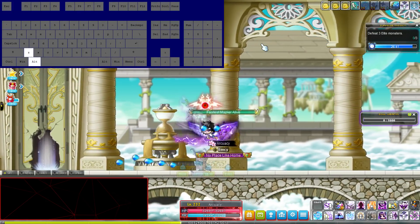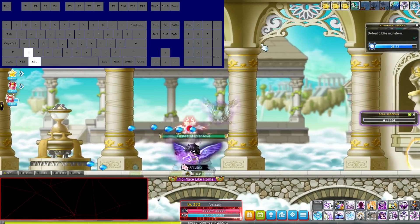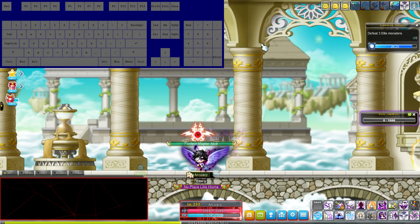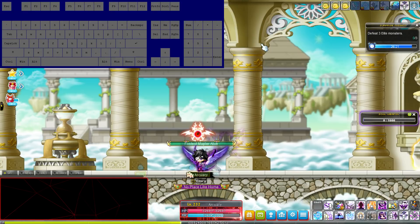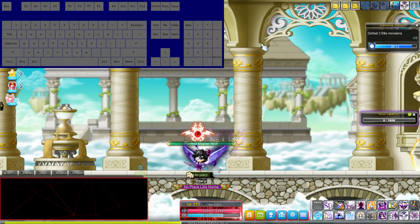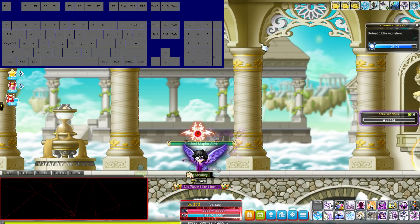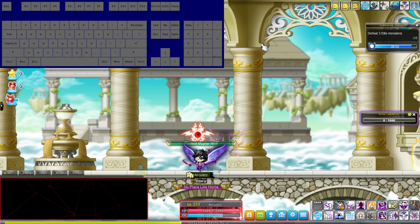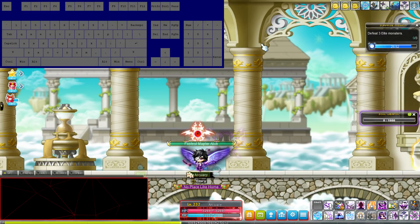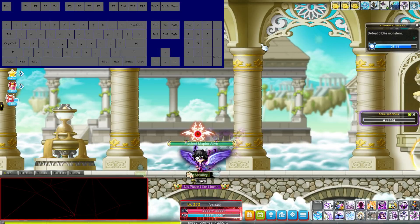The drawback is that no matter what you do, you will always be jumping constantly, which can pose a bit of an issue in stuff like Lotus — specifically Hard Lotus. What I think might be more worrisome is the new boss that KMS just got, Commander Will. I'm very worried that jump attacking might be incredibly difficult in Commander Will, and this method specifically means you're always jumping, which is probably even worse for Will. These issues can be circumvented with good control, but it takes practice and time.